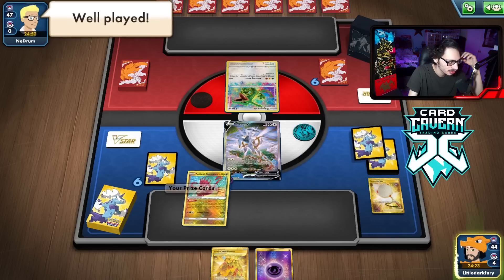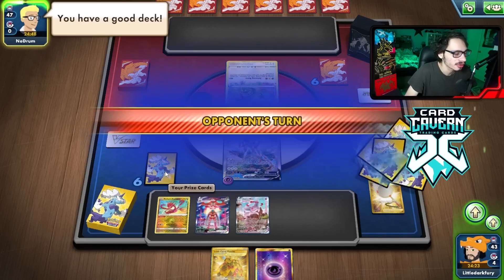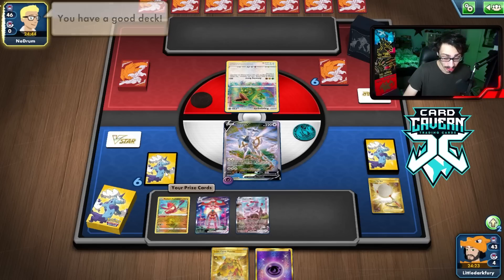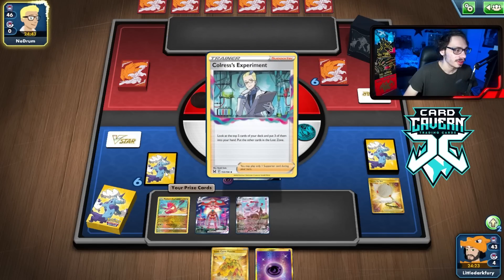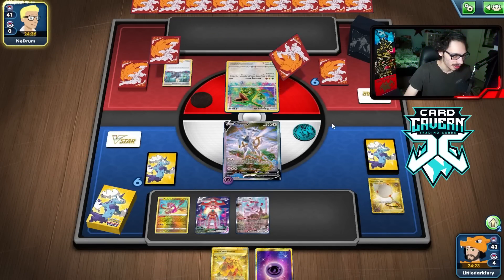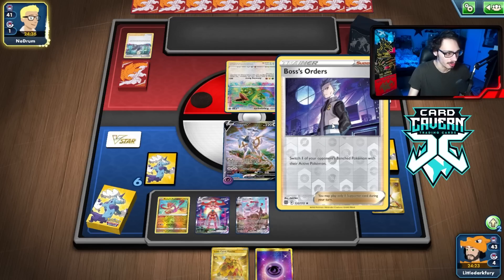I guess we just go Arceus and then net the E-turn and pray we draw something off the top deck. Not a great plan, but it's the best I got. So we'll go Deoxys, Espeon. I probably don't even need the Deoxys, to be fair — Espeon is really the best card for us in this matchup. They open up with a Terminal Chloris. That's not good. Rayquaza definitely could be tough. They can just one-shot me, but ideally we're gonna set up a couple Arceuses and we might be okay. And they lose Boss, which is good.